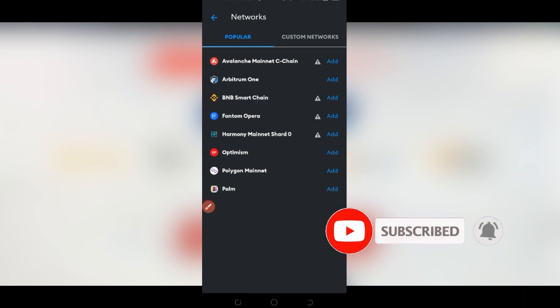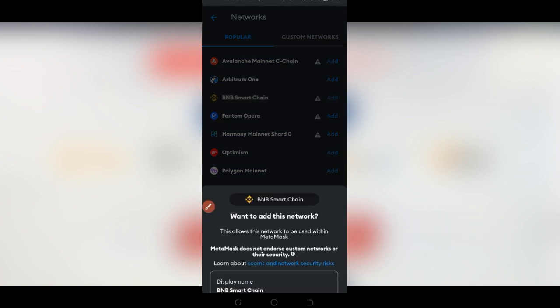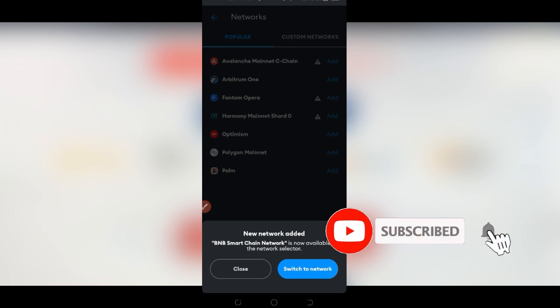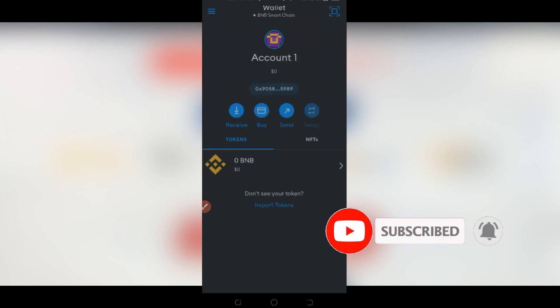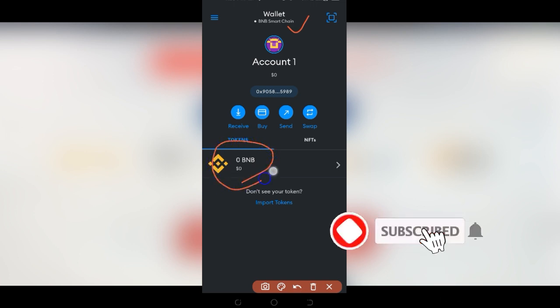Click on the Binance Smart Chain network option and then click Add. Once you click Add, go ahead and click Approve — you don't need to do anything else here. Then click Switch Network to switch it to Binance. You can see that we are now on the BNB Smart Chain network. Now that we're on this network, we need to fund our MetaMask with BNB.